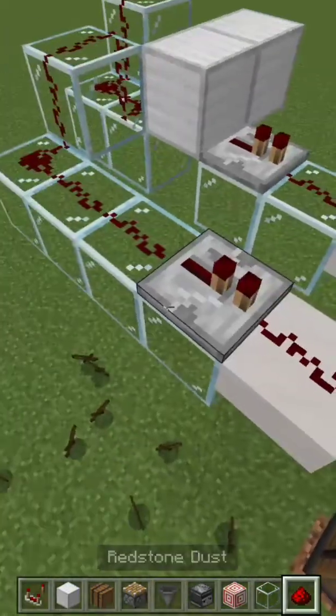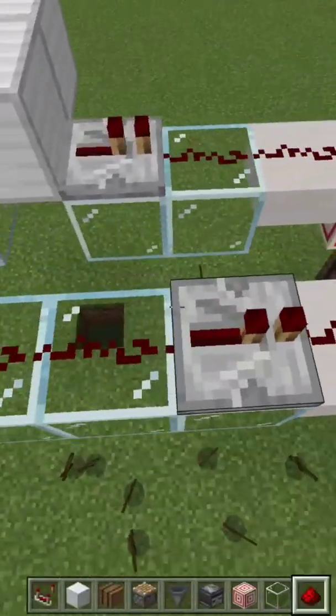Then we're going to place redstone as you see here: dust on everything except the two solid blocks, and one-tick repeaters on these specific blocks.